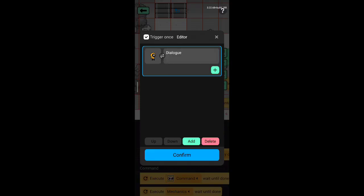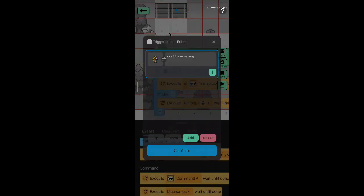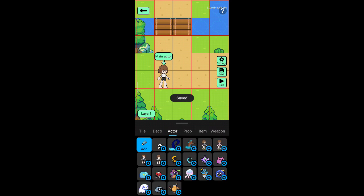Don't forget to click this and put a dialog that says 'don't have money.' After that, set up the enemy.